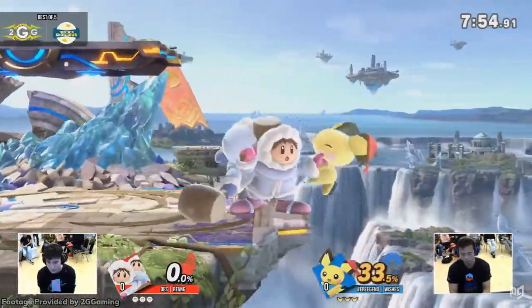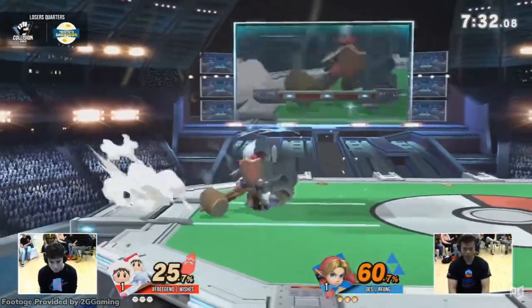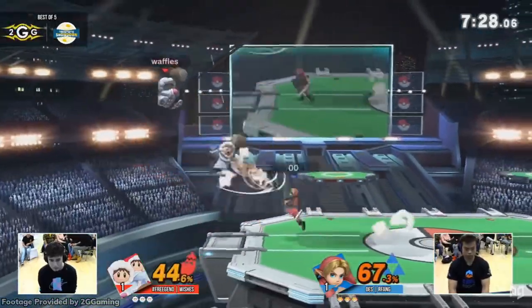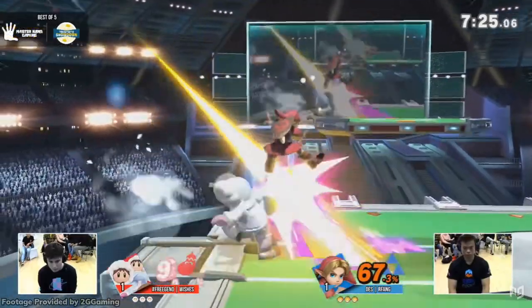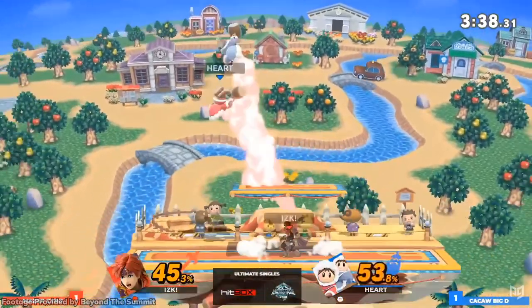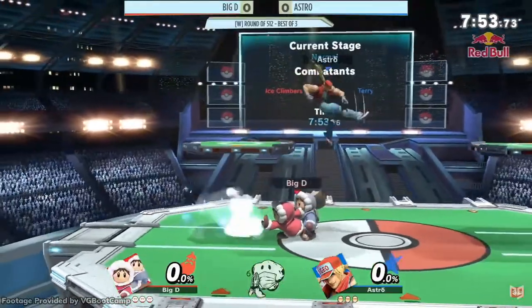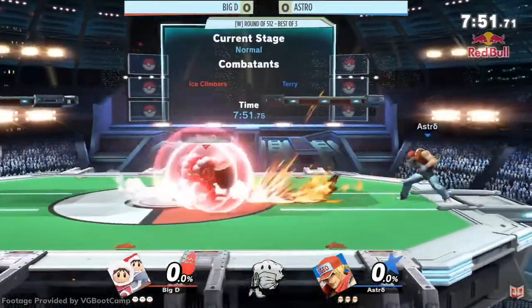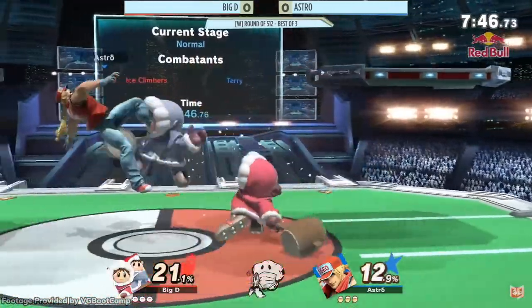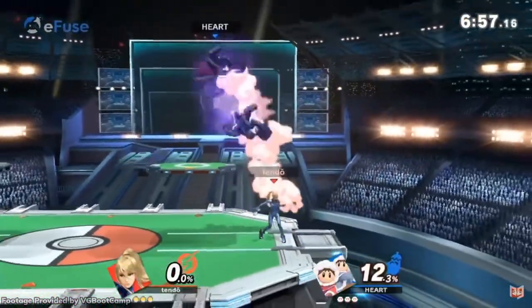The issue isn't so much a lack of wobble or the difficulty of desyncs — the issue is Ultimate's engine. For starters, Ultimate nerfed grabs, especially shield grabs, so Icies have to work a lot harder to get grabs than in Brawl. The Icies also don't have a crazy long wavedash anymore, meaning their ground mobility is solid but not exceptional. Nana's AI can be brutal too — Nintendo's changes to the climbers have been a mixed bag, improving AI but making desyncs tougher and eliminating some really potent desync combos.